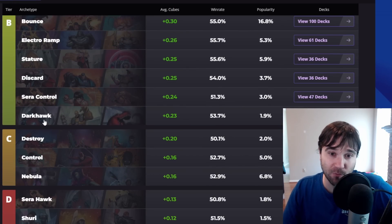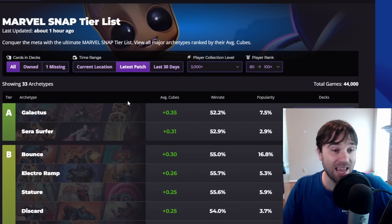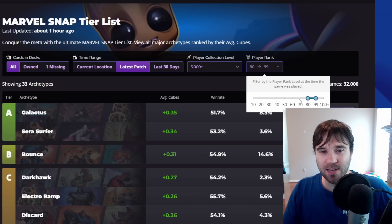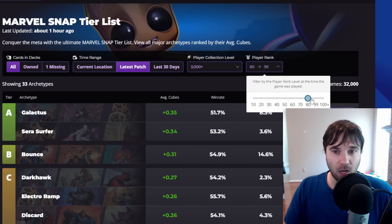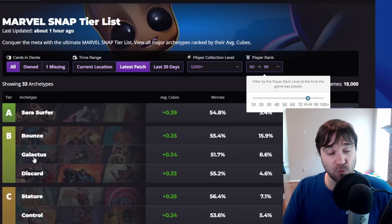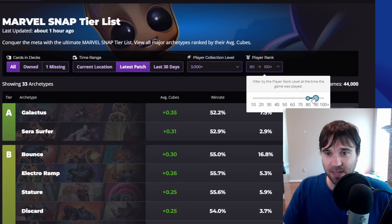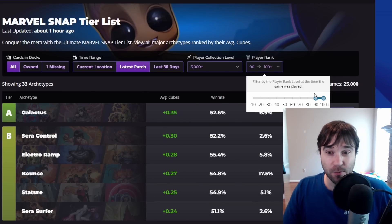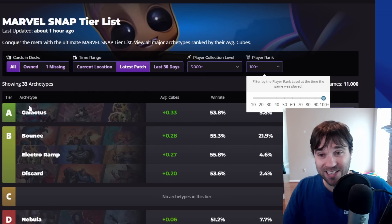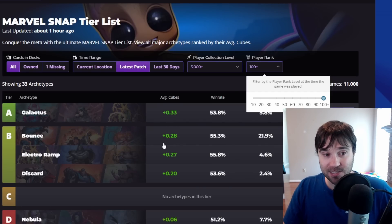Galactus being number one in average cubes gained is just so scary because it's such an oppressive deck. I'm OK if Galactus sits comfortably at low B or high C tier, but being A tier is very scary. Narrowing this down to ranks 80 through 99, Galactus is still number one. It drops off a little between ranks 80 to 89, but it's still within a close margin of that Sera Surfer deck. Looking at 90 through 99, infinite players — still number one with a pretty sizable lead.